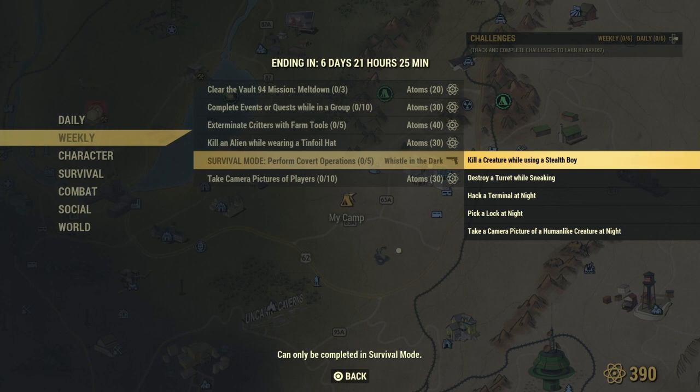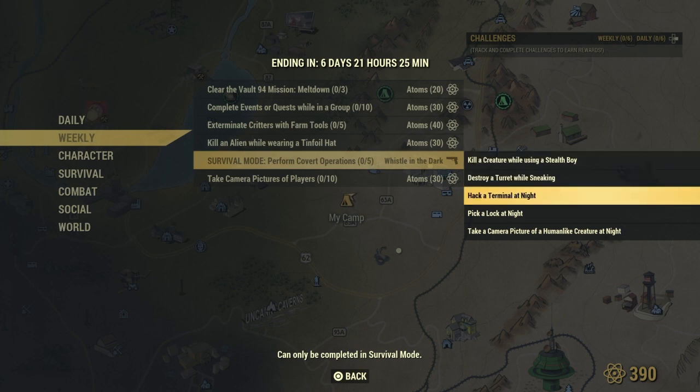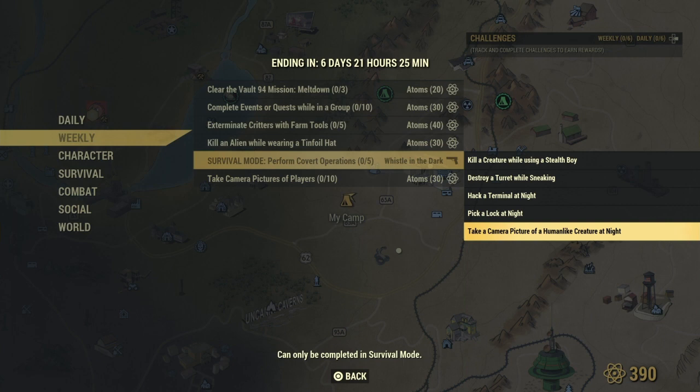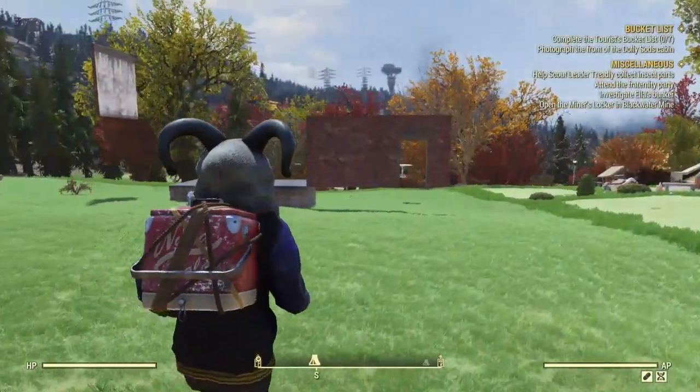You need to kill a creature while using a Stealth Boy, destroy a turret while sneaking, hack a terminal at night, and pick a lock at night. And last but not least, take a camera picture of a human-like creature at night. Do all of these things and you can get yourself the three-star legendary weapon called the Whistle in the Dark.